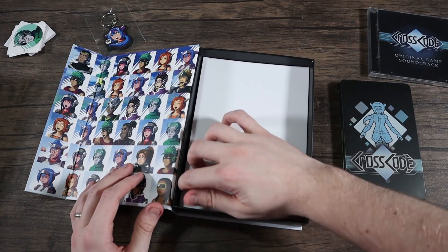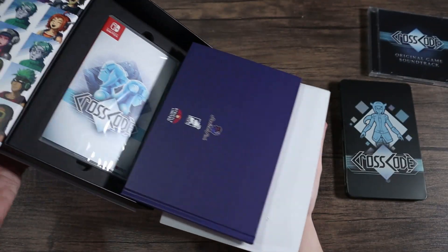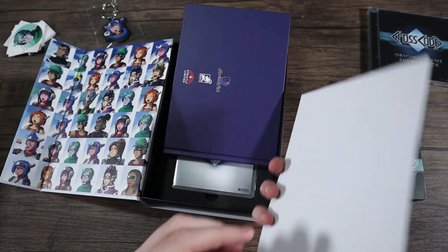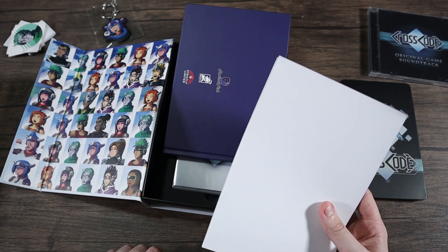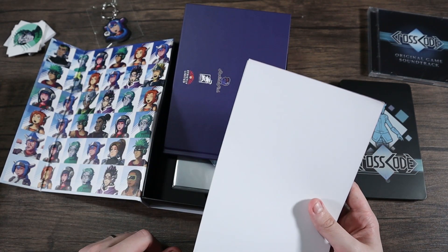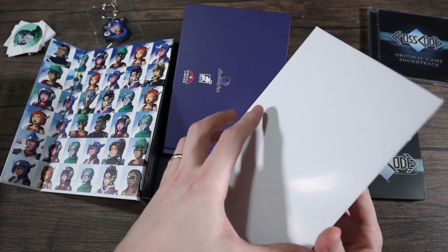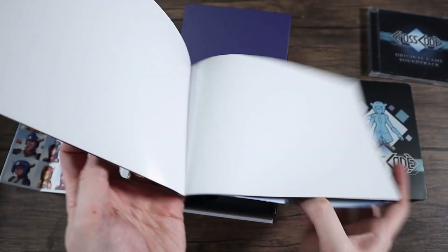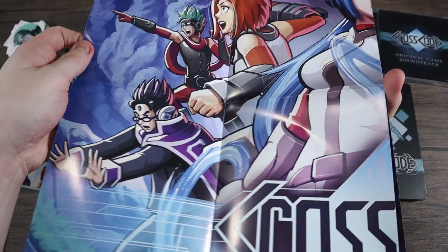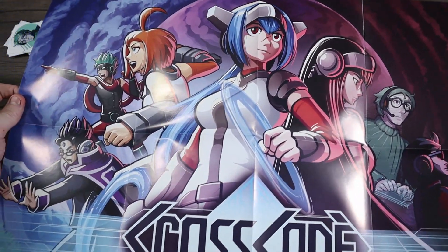There's something here — I don't want to ruin it but I think it's a map or a poster. There's also a book. Strictly Limited is the company that did this — congrats to them. I think that's the publisher, so the names on the back are probably all developers. And yes, this is a poster of what looks like all the characters, which is really nice.